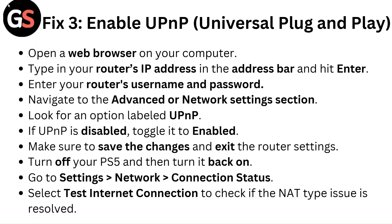Turn off your PS5 and then turn it back on. Go to Settings, Network, Connection Status. Select Test Internet Connection to check if the NAT type issue is resolved.